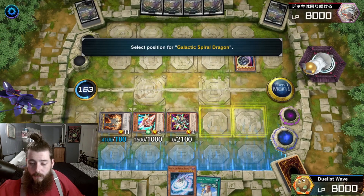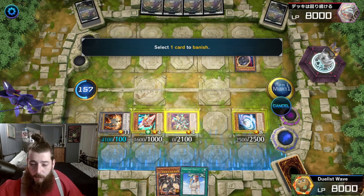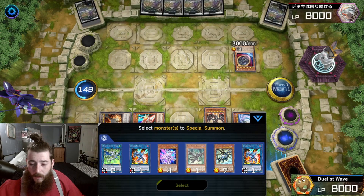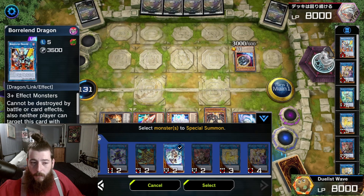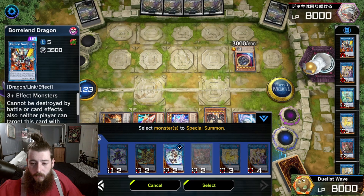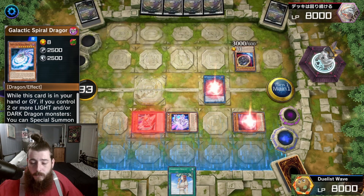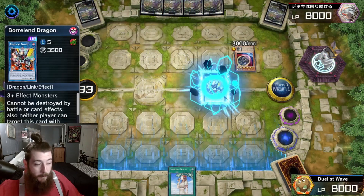Summon Galactic Spiral Dragon because we control two dragons. Special Summon Red Eyes Darkness Metal Dragon by banishing Rocket Recharger. Red Eyes Darkness Metal Dragon's effect, summoning Silver Rocket. What does Boralend require? 3 plus effect monsters. Why can't I summon Boralend? Make IP first. Now we can Boralend — summoning Boralend through Nibiru.